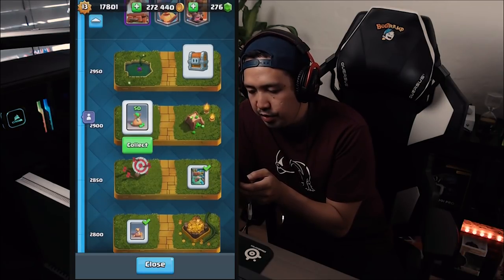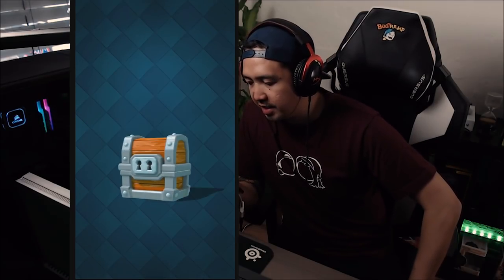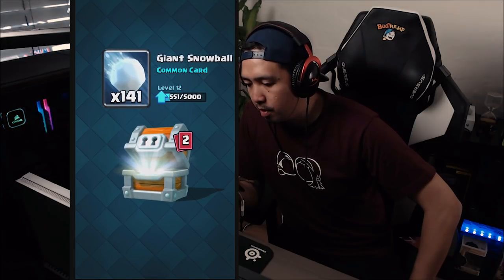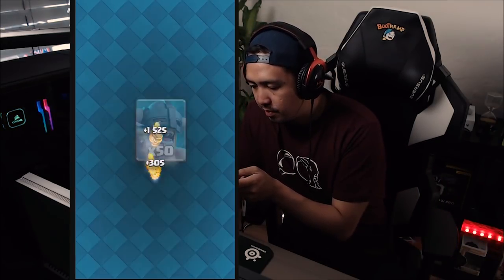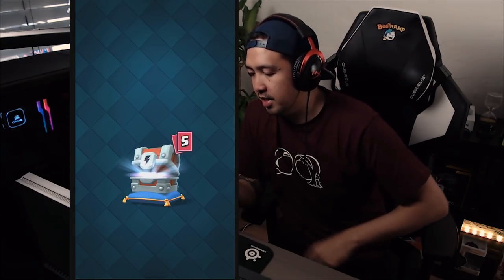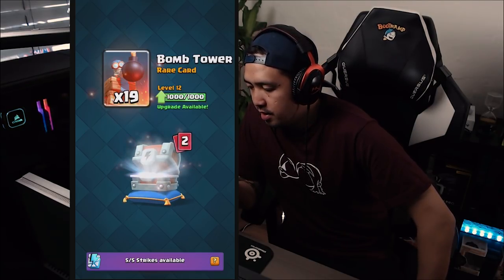Nice — goblin giant and another 50. Oh, another giant chest — let's open it up. We're getting gold, bomber, giant snowball. All right, elite barbarians, we're getting so many cards.